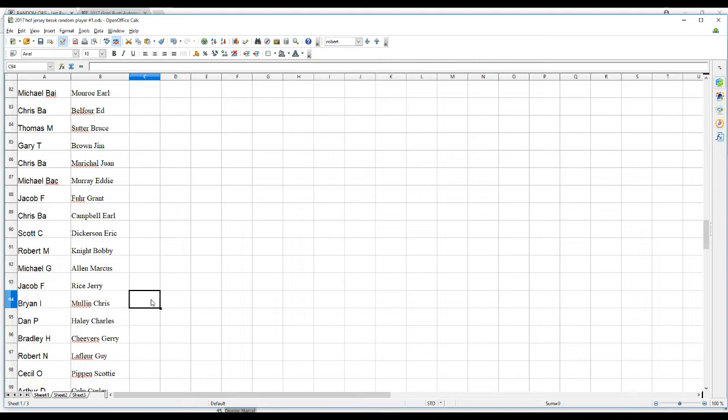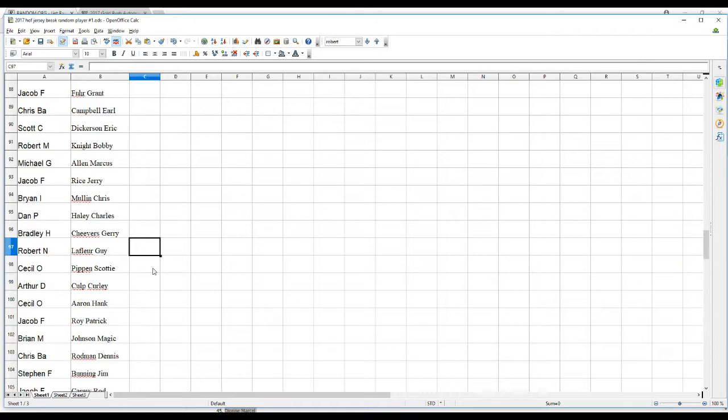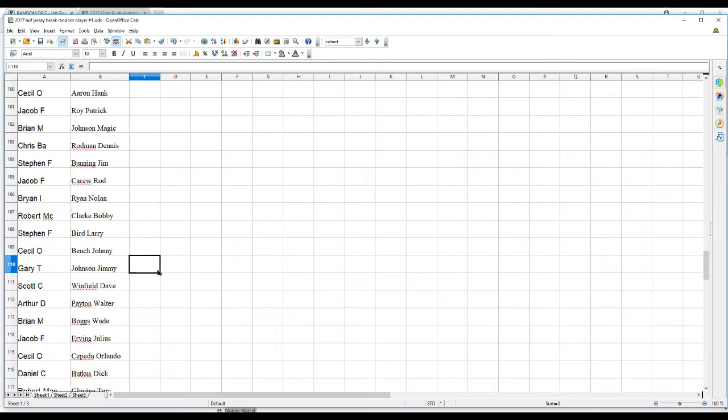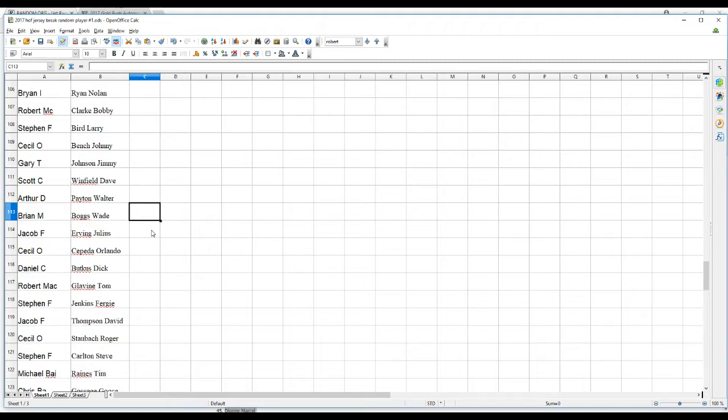Brian I. has Chris Mullen. Dan P. — Charles Haley. Bradley H. has Gary Cheevers. Robert N. — Guy Lafleur. Cecil O. — Scottie Pippen. Arthur D. has Curly Culp. Cecil O. — Hank Aaron. Jacob F. — Patrick Ewing. Brian M. — Magic Johnson. Chris B.A. — Dennis Rodman. Stephen F. — Jim Bunning. Jacob F. — Rod Carew. Brian I. — Nolan Ryan. Robert M.C. — Bobby Clarke. Stephen F. — Larry Bird. Cecil O. — Johnny Bench. Gary T. — Jimmy Johnson. Scott C. — Dave Winfield. Arthur D. — Walter Payton. Brian M. — Wade Boggs. Jacob F. — Julius Erving. Cecil O. — Cepeda. Daniel C. — Dick Butkus. Robert M.A.C. — Tom Glavine, Fergie Jenkins.